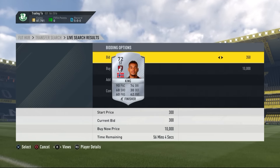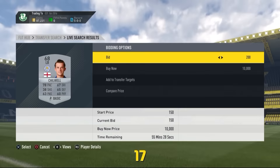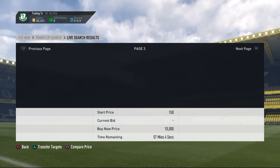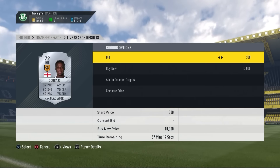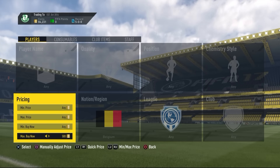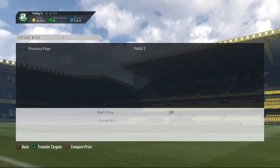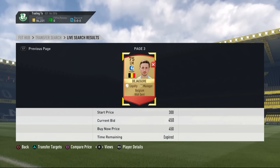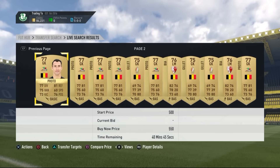Another great silver method: bid on decent BPL silver cards. Not many people are trading silver cards this year, so silver card trading is actually working a lot easier. Some of these are going for like 3,000 coins, so if you get them for under 2k that's fantastic. You can also bid from around 300 coins and win loads of them.